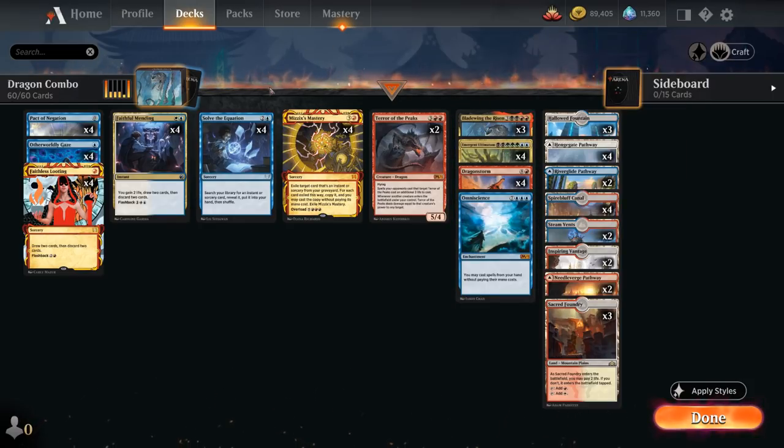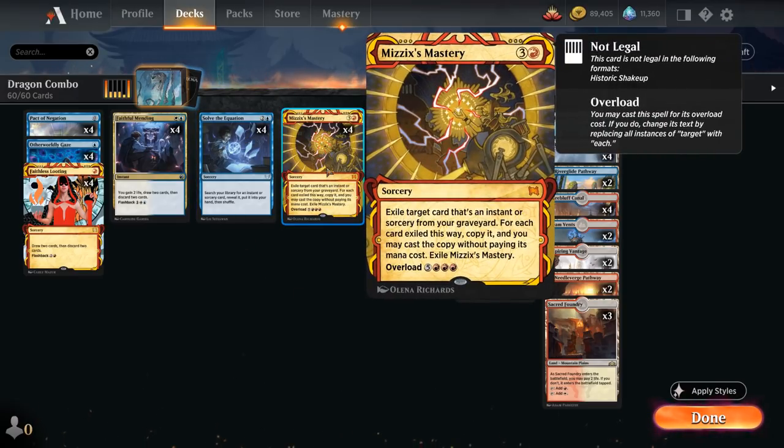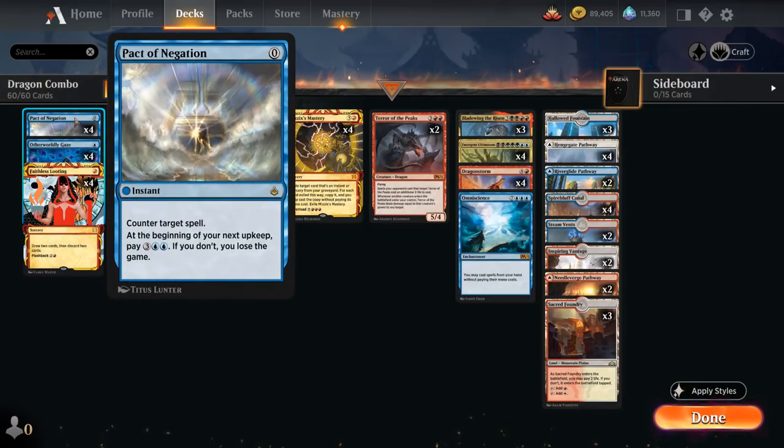To help us out we have the full playset of Solve the Equation — a sorcery that searches our library for an instant or sorcery card, reveals it, and puts it into our hand. This can help us find a Mizzix's Mastery if we don't have one, and if we're up against a control deck with counterspells it can also help us find a Pact of Negation, which is very important in those matchups.